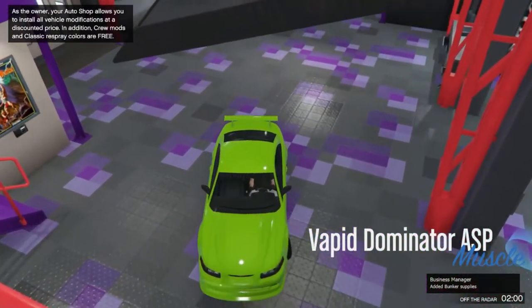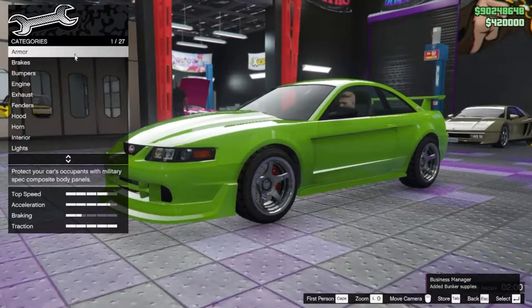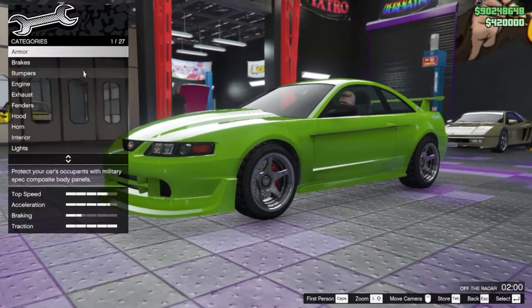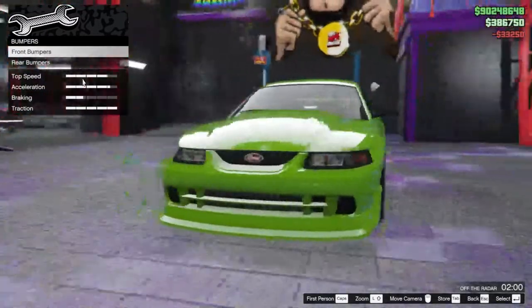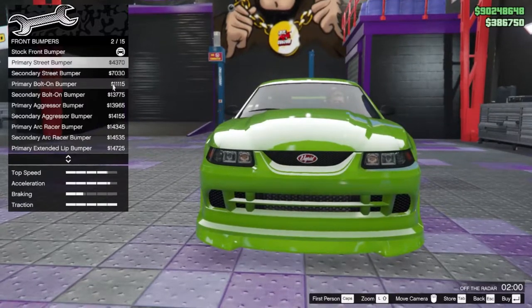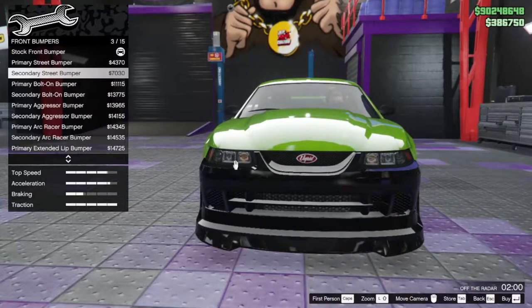I'm just gonna give you guys a little runthrough of what we got. I'm gonna customize it the way I like but I'll show you everything. We've got your basic armor, race brakes, and for bumpers there are over 15 bumpers to choose from — starting with the primary street bumper.